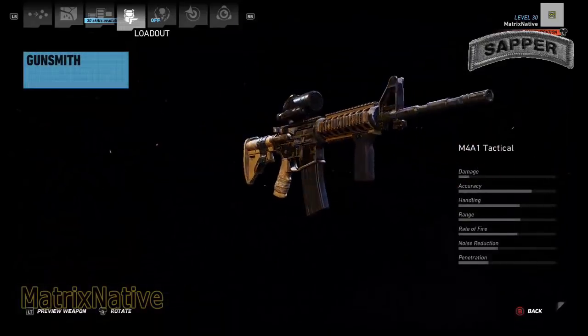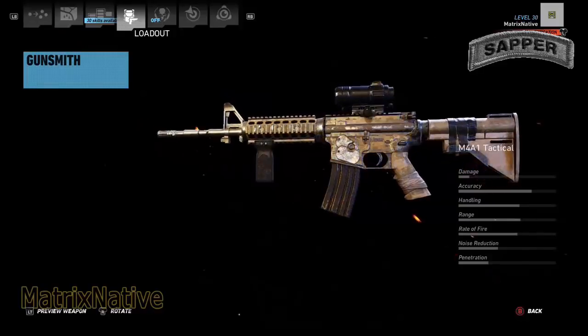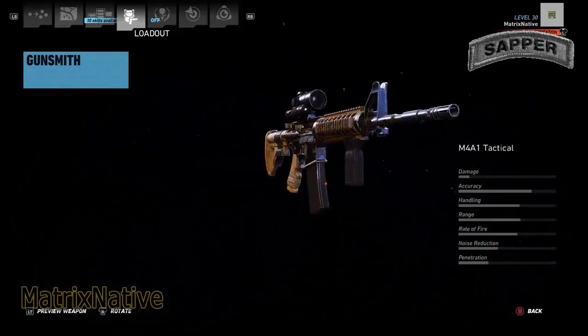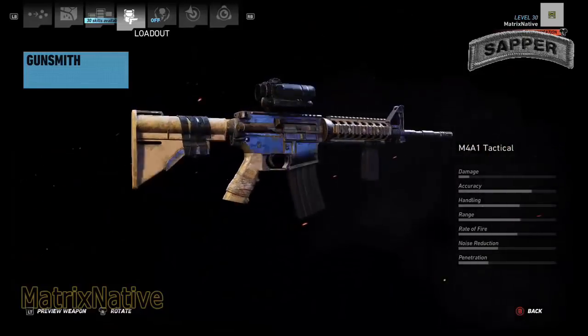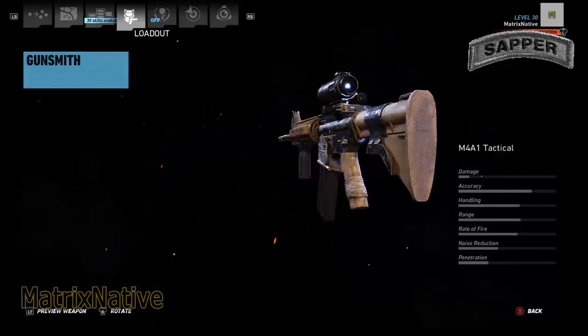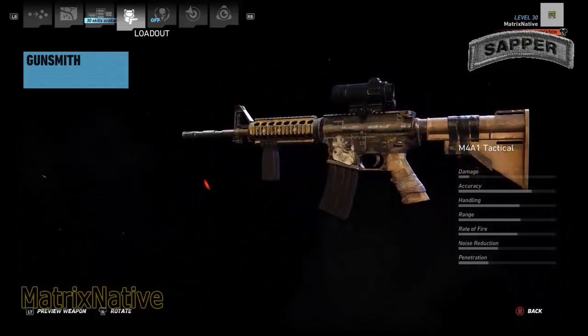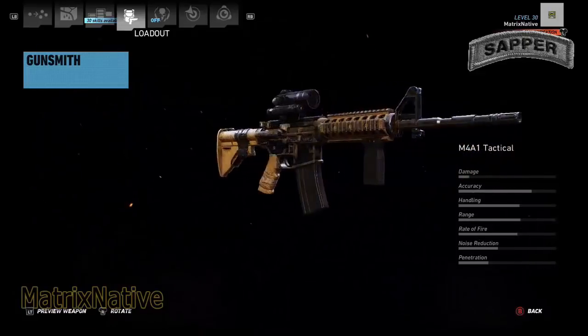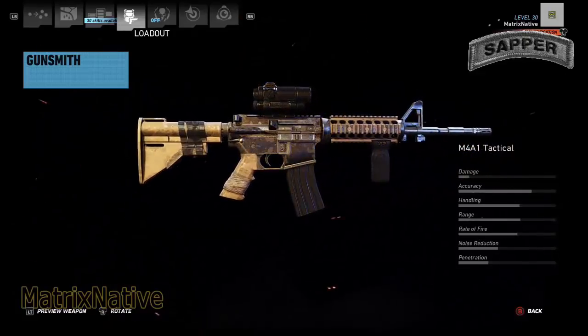Obviously there's not a whole lot we can do with it. As you can see, it's got the digital scope on it — I do like that. It's got the foregrip. It really fits the build today, as well as the camouflage that they decided to put it in. I do like this M4A1 Tactical for this build — I definitely like the camouflage. It really fits up with our multicam pretty well.